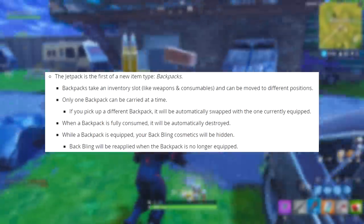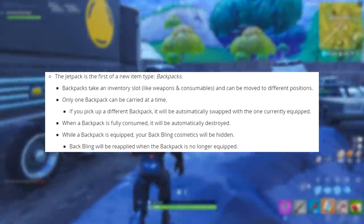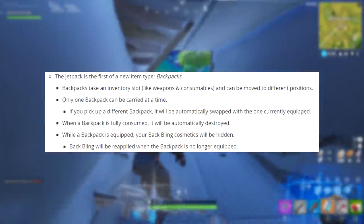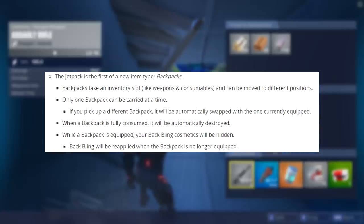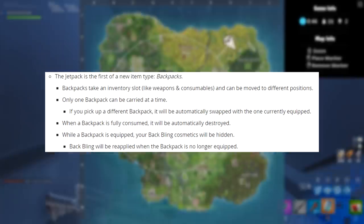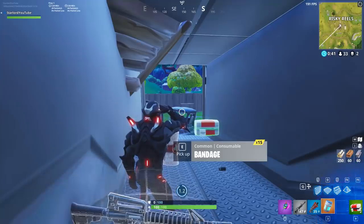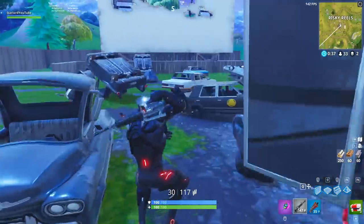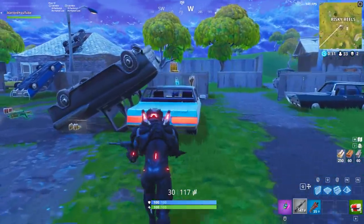As you can see on screen right now, there is actually a screenshot from the in-game patch notes that explains the backpacks themselves. It says here: the jetpack is the first of a new item type — backpacks. Backpacks take an inventory slot like weapons and consumables and can be moved to different positions. Only one backpack can be carried at a time. If you pick up a different backpack, it will automatically swap with the one that's currently equipped. When a backpack is fully consumed, it will be automatically destroyed.